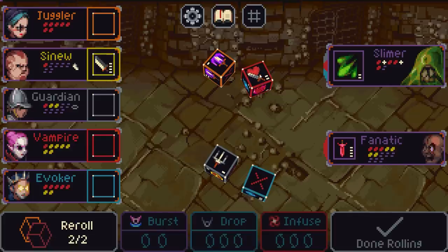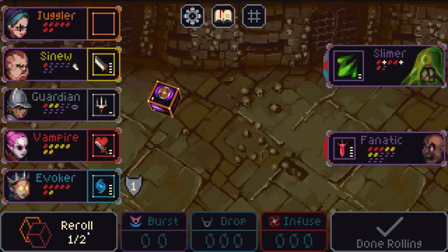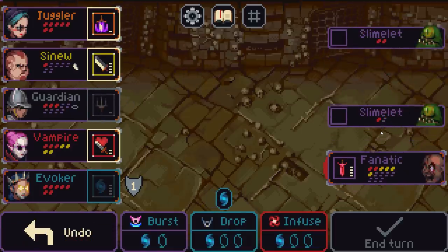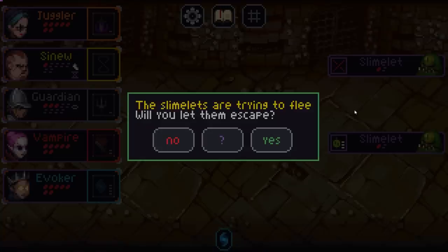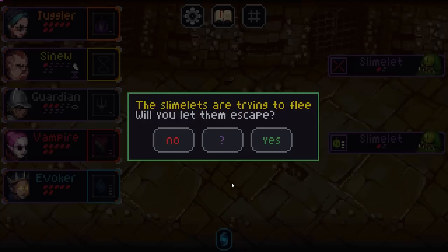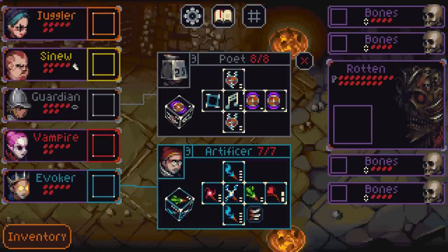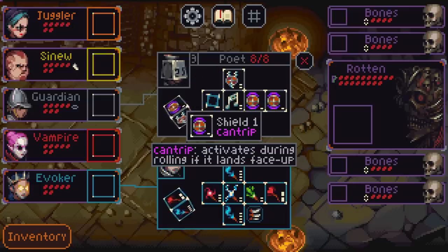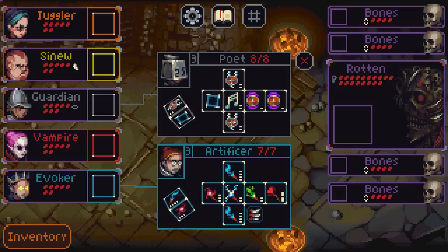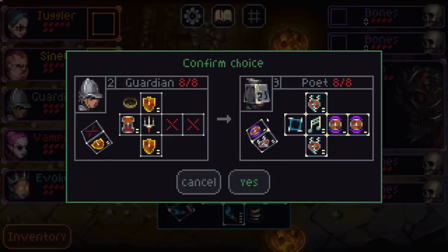I'll take a big Sinew attack. Vampire's probably good. Just keep rolling, hope for a big mana. Love that. Stab-o. Bonk, do a stab. The slimelets are trying to flee — enemies will try to flee if they think the fight is hopeless. There's no gameplay benefit either way, so yeah they can go — maybe they'll grow up and start to behave. The poet — oh, I've never seen them before! Cantrip shields: shield two to all allies. Tiger: a hero can use their dice again. Wow, that with Sinew's flail — let's see the poet, I've just never seen them before.